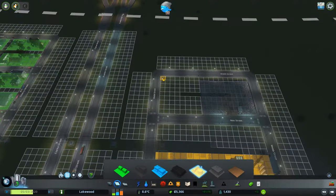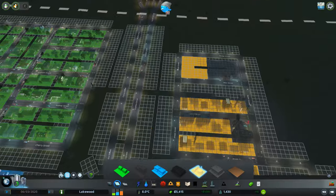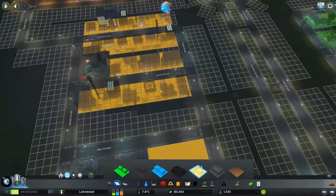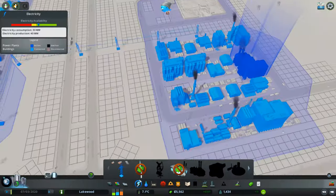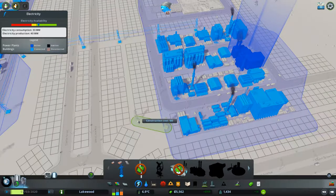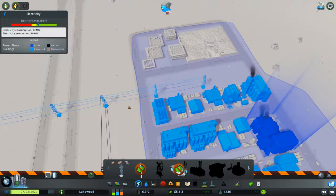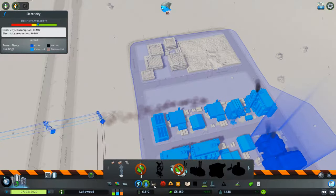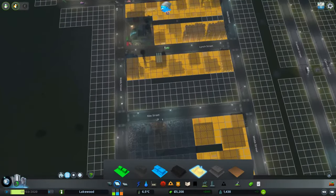So I'm going to add a couple more blocks beside the landfill. And then also, if you look right here where our power lines currently are, they are taking up some of the zoning blocks. So what I'm going to do is just reroute it to an area over here that's not being used right now. Then I can delete all these other holes and have all of the grid available to zone some more industrial buildings.